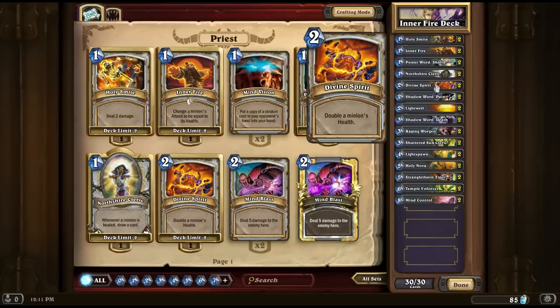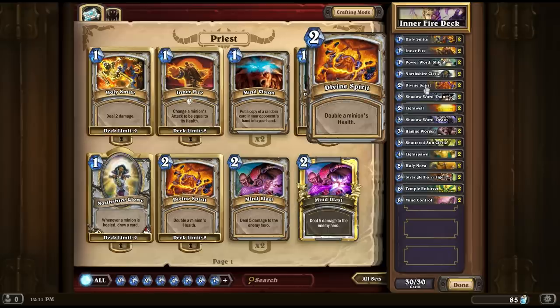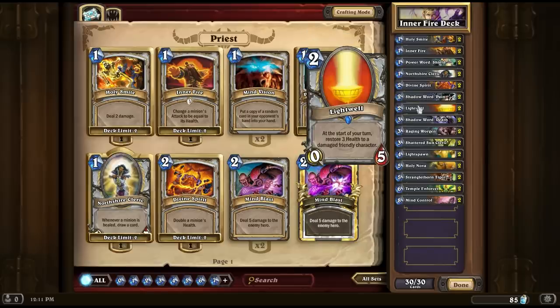Next up, Divine Spirit — doubles a minion's health. Now I hope you're starting to see how Inner Fire can be so strong, because for only three cost you can double a minion's health and then match its attack to it. A very powerful combination, especially if you're combining it with something like the Lightwell. The Lightwell is a 0-5 — no damage at all, that's why it's only two cost — but it's got a lot of HP for only two cost. If you're doubling that to 10 and then using Inner Fire on it, on turn three you could potentially have a 10-10 on the board that's also healing creatures around it. Incredibly powerful combination.